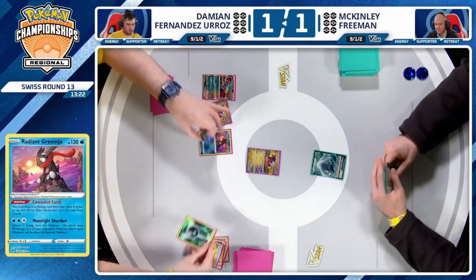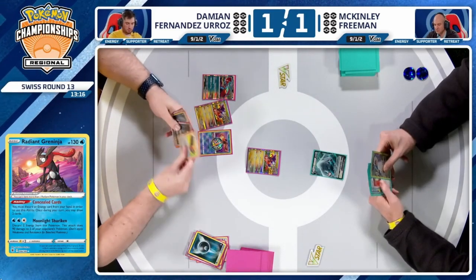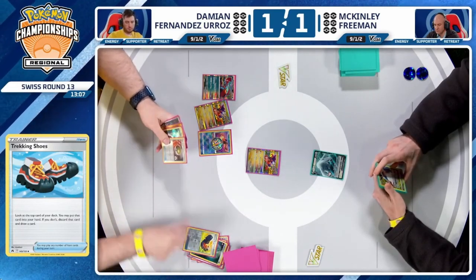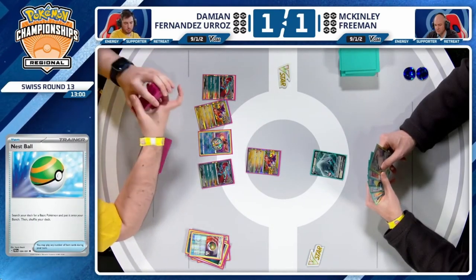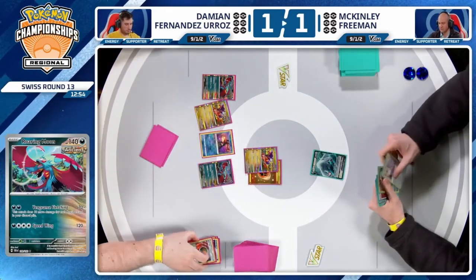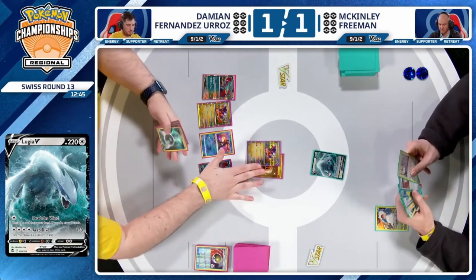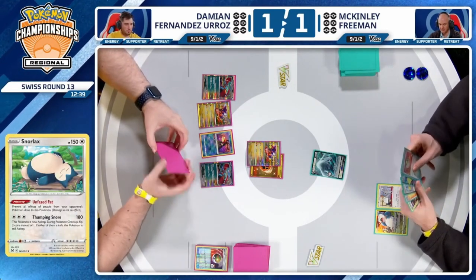Game one came down to Damien having that last Super Rod to put cards back in the deck so he doesn't deck out. And we're burning through — Trekking Shoes rolling through, we've got a lot of cards hitting the discard pile. You have to use that Sada's Vitality to continue to play these energies, but if you're not attaching energy for the turn in the midstage when you're trading with McKinley, it ends poorly — it means you need a Sada every single turn. Even with the poor prize cards for Damien, able to couple together a pretty good turn one, get some cards played. You have that Professor Sada's Vitality in hand with another energy for concealed cards on the next turn. But is this hand going to stick around? There's a couple Iono in McKinley's hand.